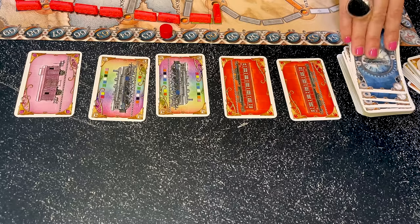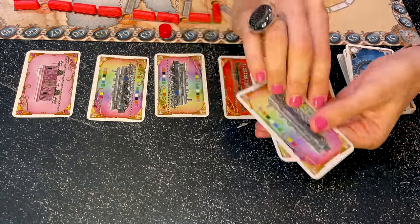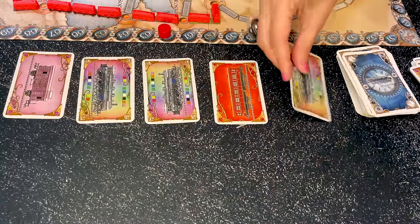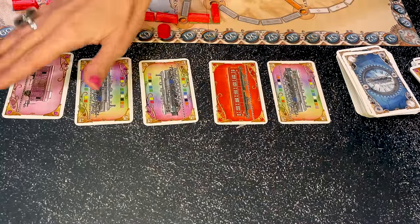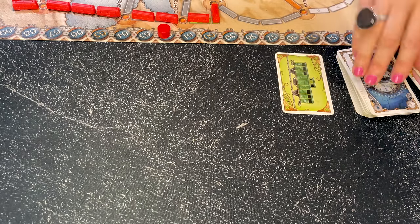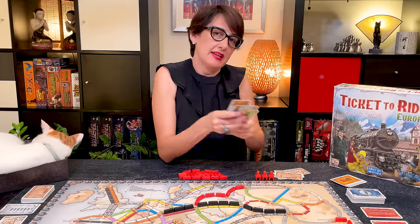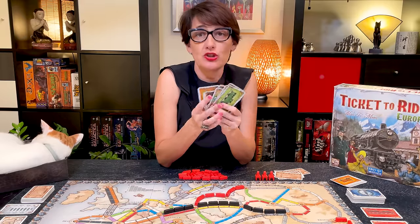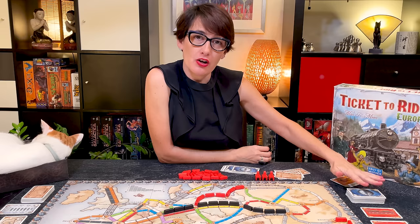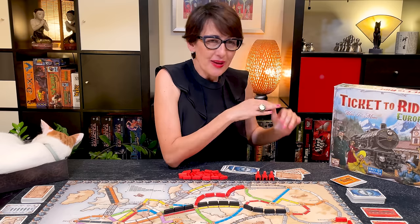However, you can try your luck, take 2 from the top of the deck without looking at them, and end up with 2 locomotives. If you reveal a 3rd locomotive, you discard all face-up cards and redraw 5 new ones. There's no hand limit on the number of train cards you can hold. Also, when the deck runs out of cards, you simply reshuffle all the discarded pile and create a new deck.